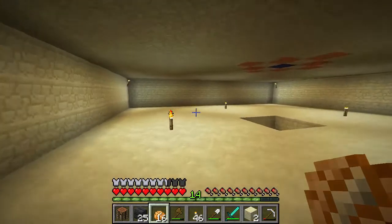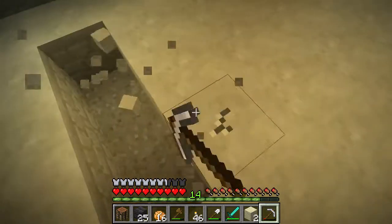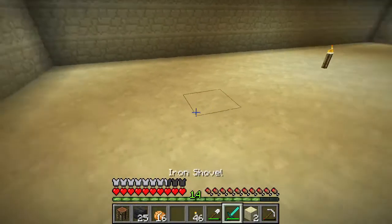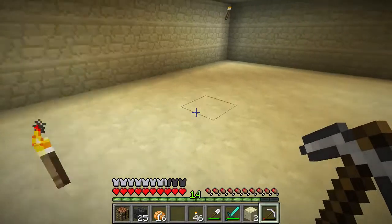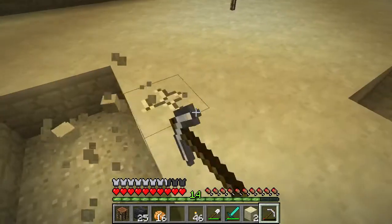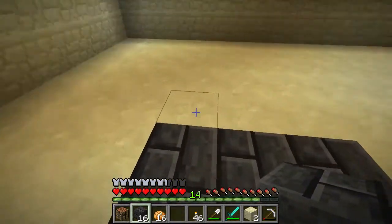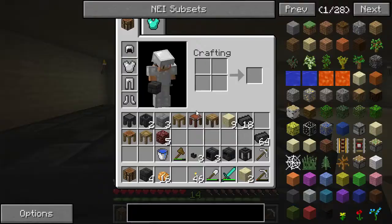I want to set this up downstairs so it's nice and out of the way. I'm going to try to use the minimum amount of blocks. Actually, I don't want to set it up here — I want to set it kind of away from the wall, and I don't want to fall in that hole either. Something like here — it's far enough from the wall and still has room to work on. We can have more taps if we want to do a ton of iron at once. Let's go ahead and lay down the base.